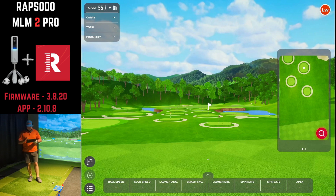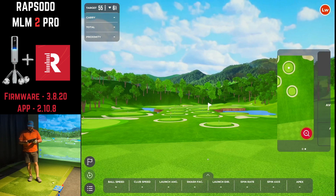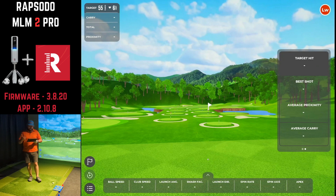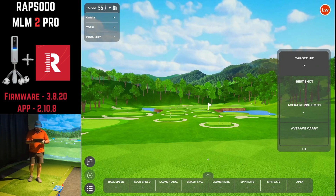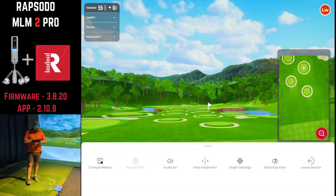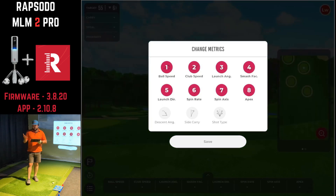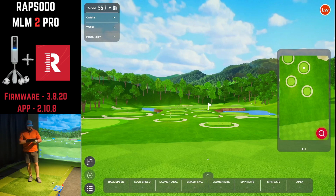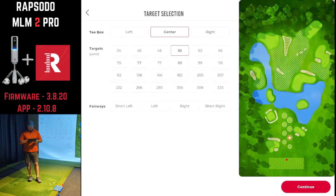You've got your typical stats — carry, total proximity — same as what you'd see on the range with a target. Over on the right, you've got club selection in the top right corner and a mini map zoomed in on the selected target. Scrolling right, after you hit a bunch of shots, you'll see how many you hit the target with, your best shot, average proximity of all shots, and average carry distance. At the bottom you've got all your metrics — there are 11 you can choose from. The flag icon in the bottom left brings you back to the selection menu.